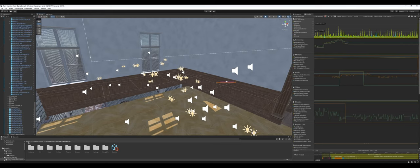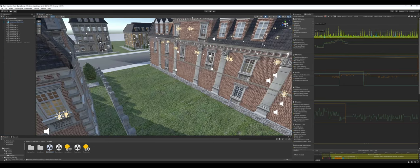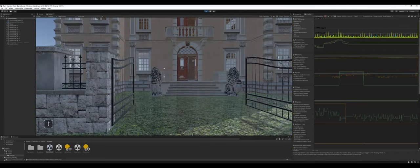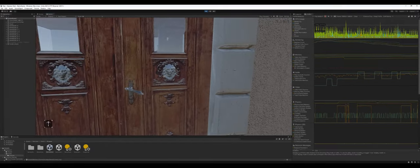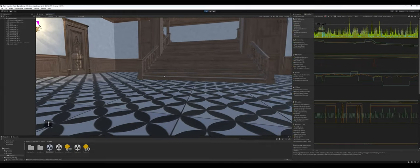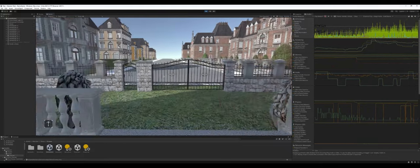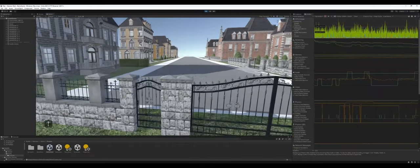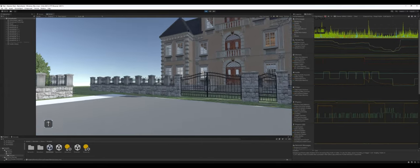Let's go into the second demo scene. This one shows external gates, which also use those triggers and gets a little funky — it forces me into the ground in some spots. But once I get out of that bounding box I can jump out, and I think it's just a collider trigger issue.